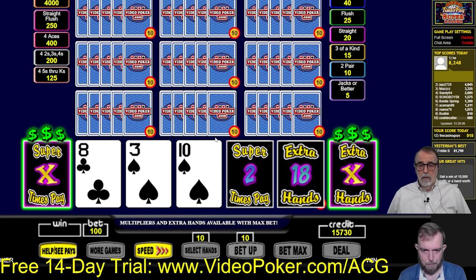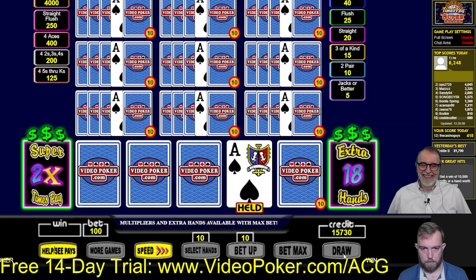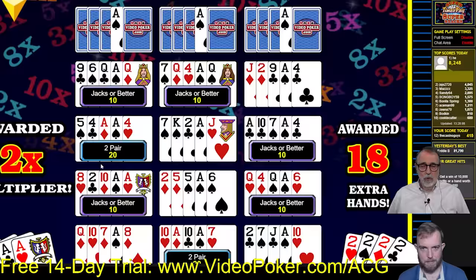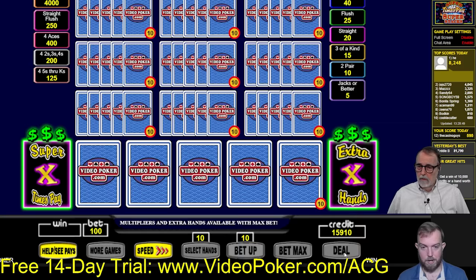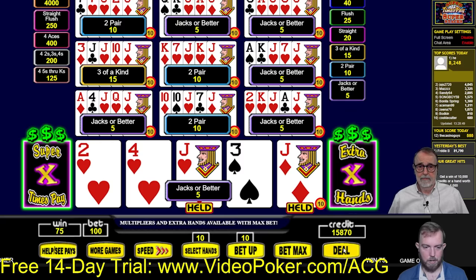We need two more spades — or two more eights — or threes or tens. Or none of those things! This is not looking good. Well, we won but we didn't even double up. Are we on the leaderboard? We're out of the leaderboard. We gotta get back on that leaderboard and then we'll leave — the coveted number ten spot.